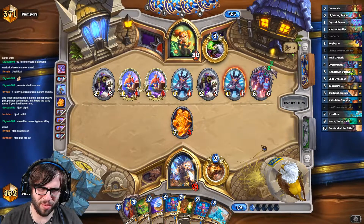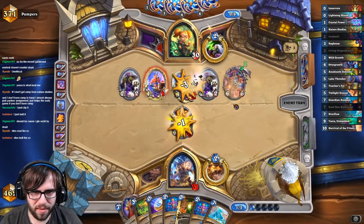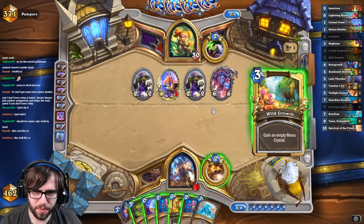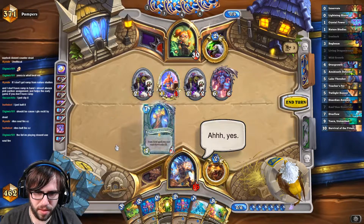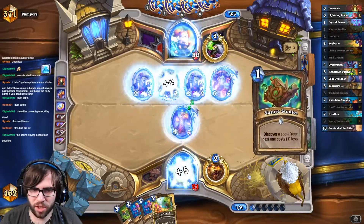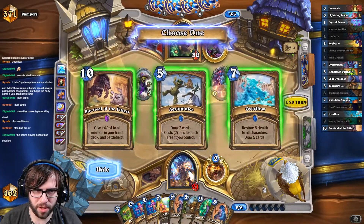They don't run Rites. No one runs Rites in this deck anymore — after it was nerfed to four mana it really died off. Oh, we have two one-mana spells we could draw off this. Wild Growth? Fine, we'll go for it. We got the Nature Studies — that's all we needed. No Guardian Animals though, that's really rough. That was actually a horrible Overflow for us.